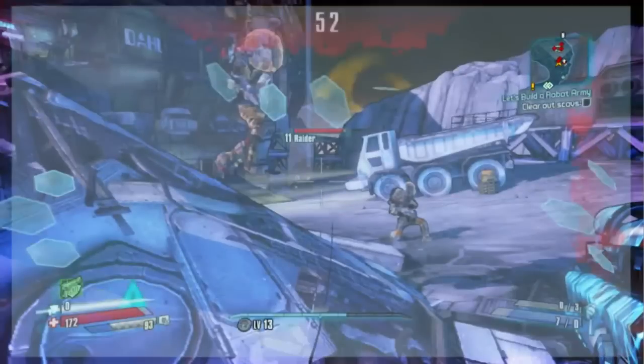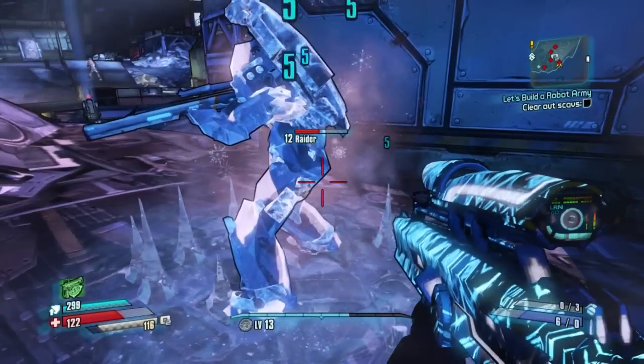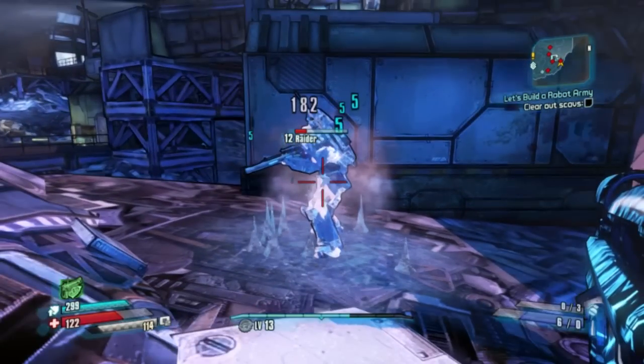First, let's go over melee. You can see that I hit for 52 damage when I do a melee strike on this enemy. Now I'm Nisha so I don't do that much, however especially if you're running a melee build, you're going to want to have a cryo weapon on you for the simple fact that this will increase your damage done by 250 percent. So we have this cryo enemy and we hit them for 182 — a very significant buff to your melee damage.